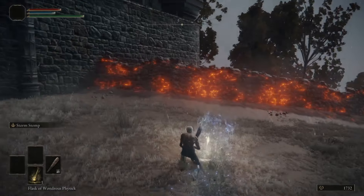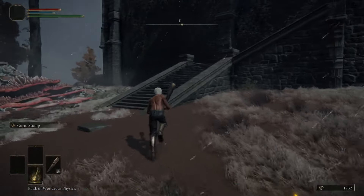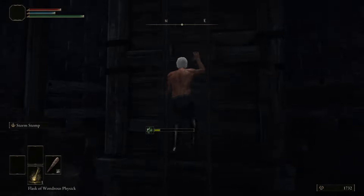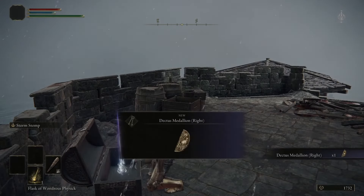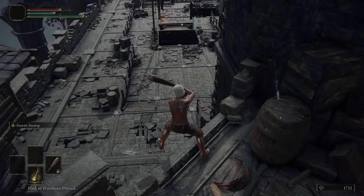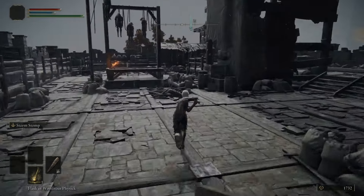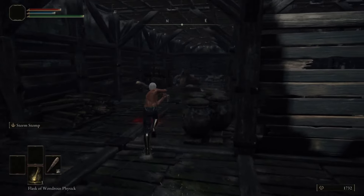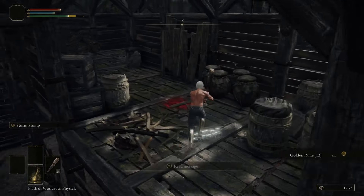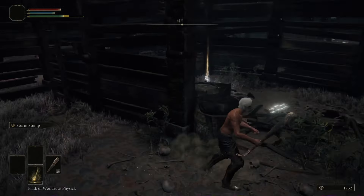Come over to the graveyard, and on this corpse you'll see the Fevered Cookbook 1. This is really important because it gives us the recipe to craft sleep pots, which are going to be extremely important for killing the Godskin Noble later on, because the Godskins are extremely weak to sleep. As you can see, just one sleep pot is going to instantly knock him out, and then he's free for us to attack to our heart's content until he wakes up. There are a couple of materials required to craft these, but we'll grab them as we go along. Make sure you grab all the golden runes in the graveyard, and then you can use the tombstones at the end of the cliff to safely get down instead of falling to your death.